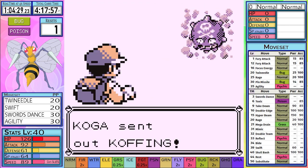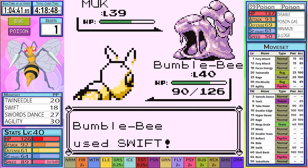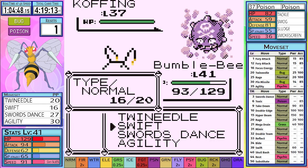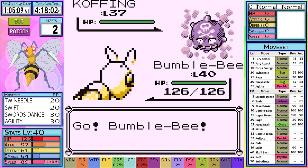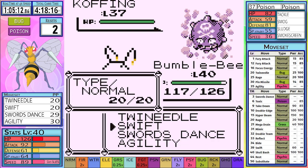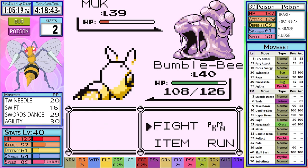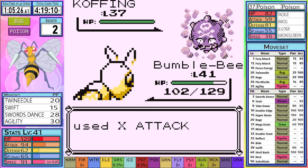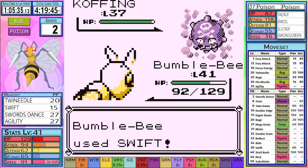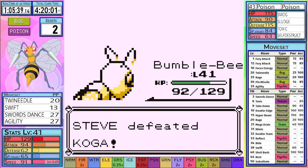The next attempt goes almost exactly the same way, so I speed right through it to attempt number three. At this point I'm quite annoyed at the luck not going our way, so I take luck into my own hands. The Koffing and Muk never really seem to do a whole lot of damage to Bumblebee, so I decide to set up our Swords Dance on Koffing and spam Swift until I level up. I use the last two Swords Dances and all three Agility, in hopes that we get just enough attack to take out Weezing in one hit. The deciding moment comes up, and it goes down — getting ourselves the Soul Badge.